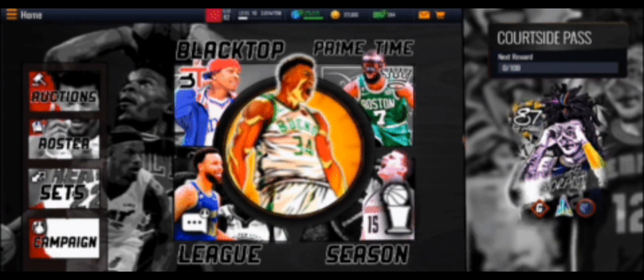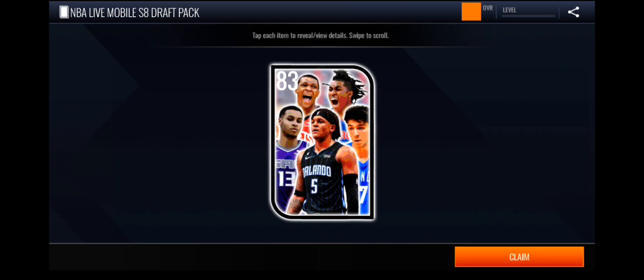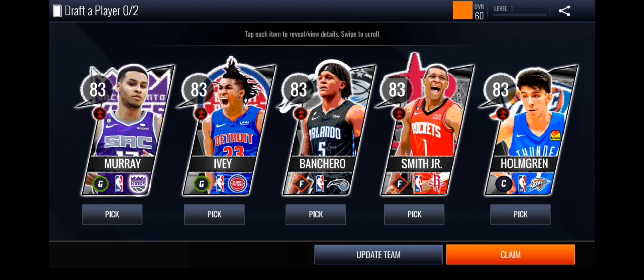There's an animation for Jamal Murray with a courtside pass, plus blacktop, primetime, season league, Giannis promo, auction, roster, sets, and campaigns. When you first log in, you get an NBA Season 8 draft — you can collect a pack and get an 83 overall player. You can draft Keegan Murray, Jaden Ivey, Paolo Banchero, Jabari Smith Jr., and Chet Holmgren. Positions, play styles, and boosts are all different.